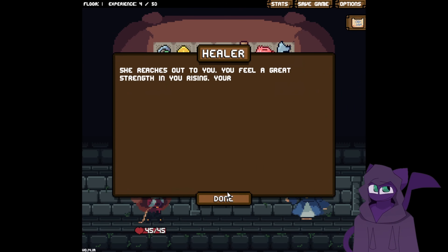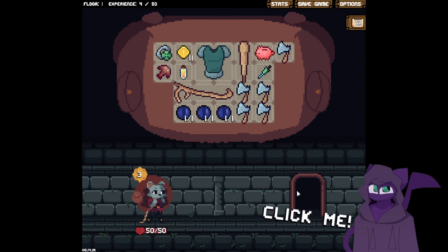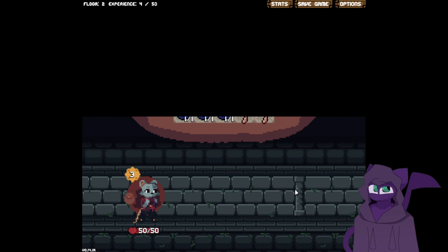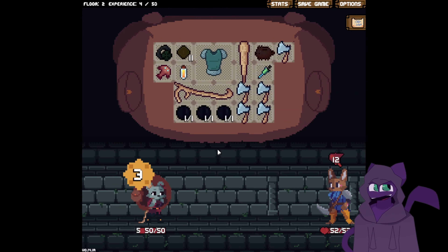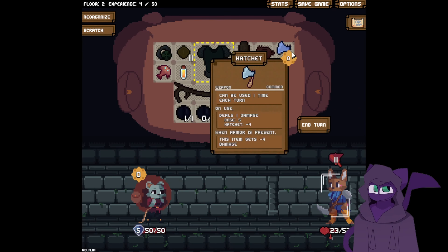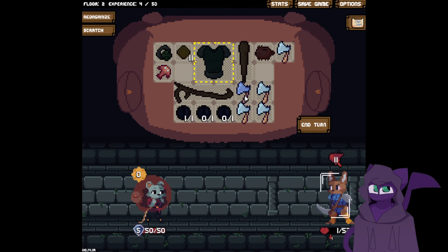I can just spend money to get max HP — thank you. I definitely have the ability to get enough money for that to matter. So we get a health ring right away. That's a nice chunk of damage — let's reduce your damage. Deals 10 damage to all enemies — let's use it just to get it out of the way. Make some space, we get some luck.